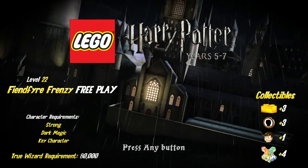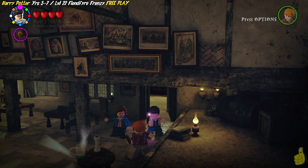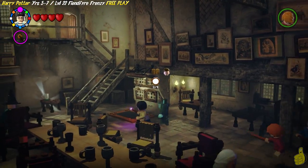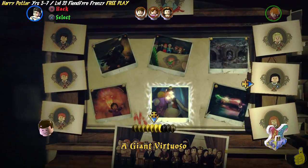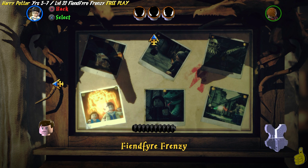We're gonna go for that true wizard requirement, which we're gonna nail. We also have three character tokens ahead of us. We're gonna turn a frown upside down and save a student in peril. And we're going to get those four house crest pieces to make that lovely house crest.